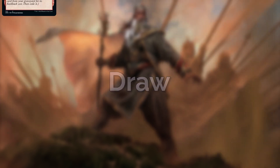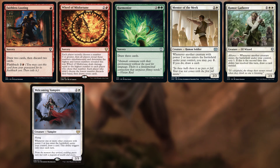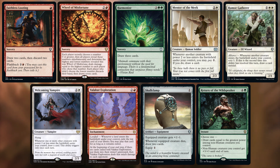For draw effects we have Faithless Looting, Wheel of Misfortune, Harmonize, Mentor of the Meek, Rumor Gatherer, Welcoming Vampire, Felidar Exploration, Skullclamp, and Return of the Wildspeaker. It's a mix of draw effects: some white ETB draw which works great with our token generation, some draw-and-discard with Looting and Wheel, and some straight green draw with Harmonize and Return of the Wildspeaker. Skullclamp is the all-star of this deck, so make sure it's something you always try to get up and running early.